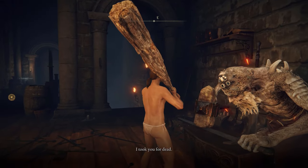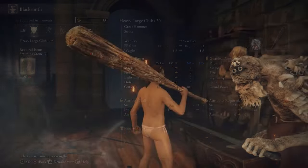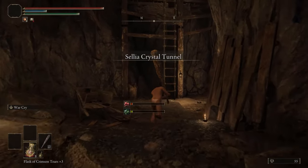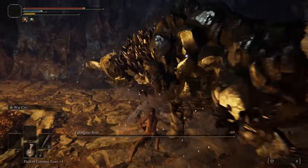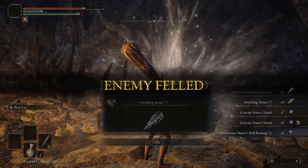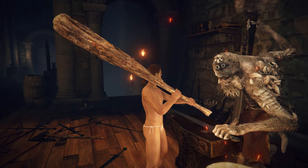I highly recommend at this point getting our weapon up to plus 19 if you haven't already, because we will have to finally actually fight a boss. Return to the Cellia crystal tunnel and defeat the falling star beast. It's a bit of a challenge — if you don't want instant bleed I recommend you put on your armor. After defeating him we will gain five more plus seven smithing stones, bringing our weapon to a plus 20.